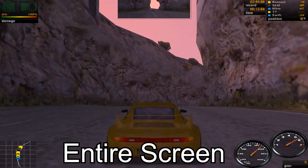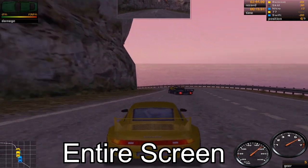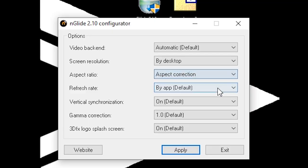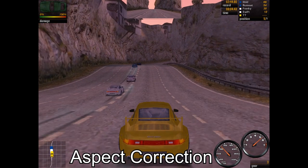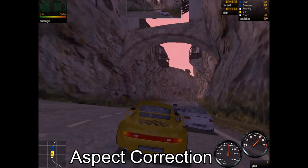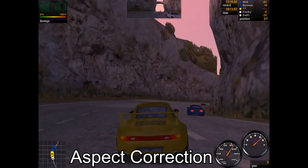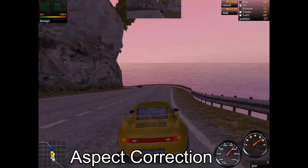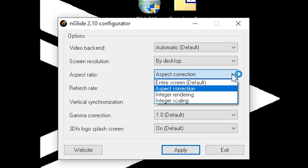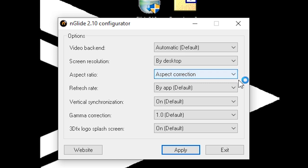While Entire Screen does look rather nice, it does mess with the proportions of some of the UI elements and car models. The Aspect Correction setting preserves the game's original 4:3 aspect ratio while still rendering at your selected resolution, resulting in a very clear image while maintaining the game's original intended appearance. The other two options — Integer Rendering and Integer Scaling — are fairly new and I'm not entirely sure what they do, but feel free to try them out. The rest of the settings you can leave as default, so apply your settings and close the program.